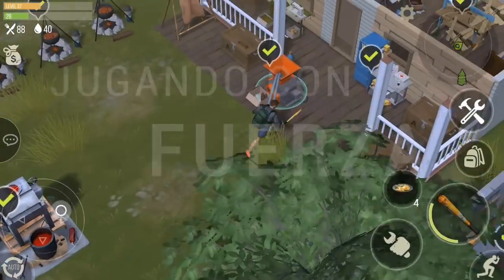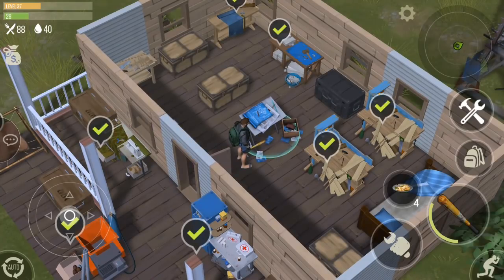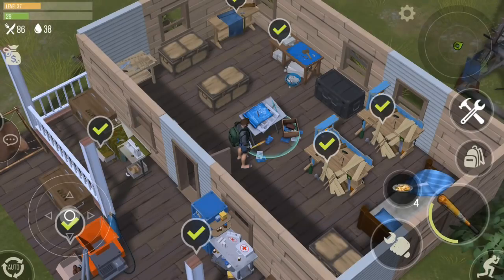Prey Day is a survival game that actually has multiplayer. It seems like they got their inspiration from Last Day on Earth, but also a lot from Rust, which is believed to be where Last Day on Earth got their inspiration. The developers have declared it an alpha, but the game started with more content than any other mobile survival games when they launched and claimed to be in beta.